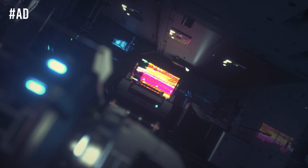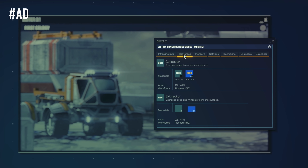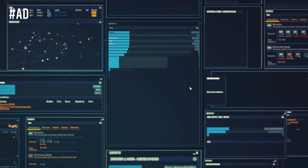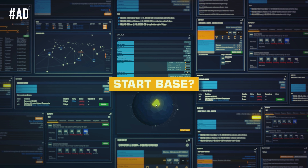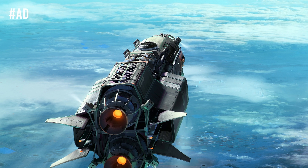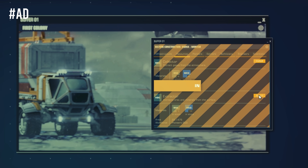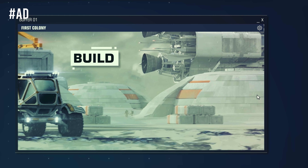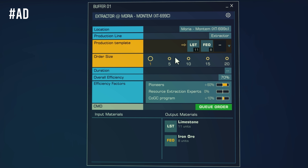This video is sponsored by Prosperous Universe. Explore the wide-open spaces in this massively multiplayer economy sandbox simulation. A realistic sci-fi setting, played through a customisable, expertly crafted user interface straight from your web browser. You are the CEO of your own space-faring company, exploring the galaxies, forging alliances, producing, trading.